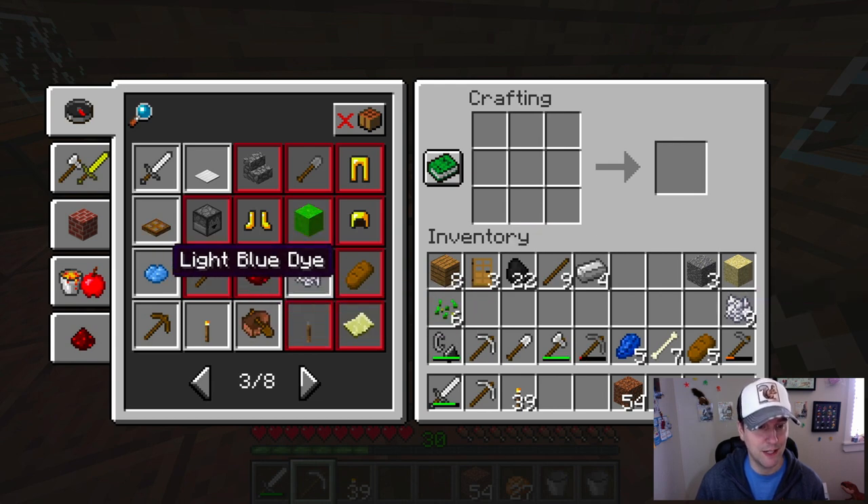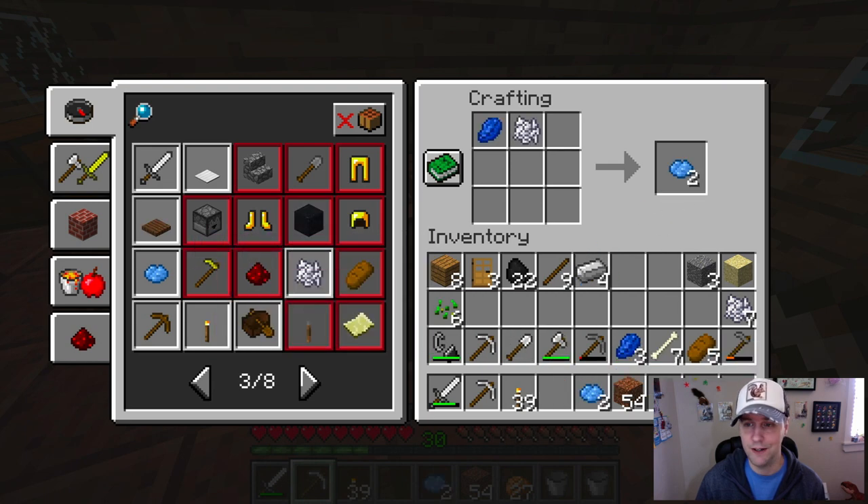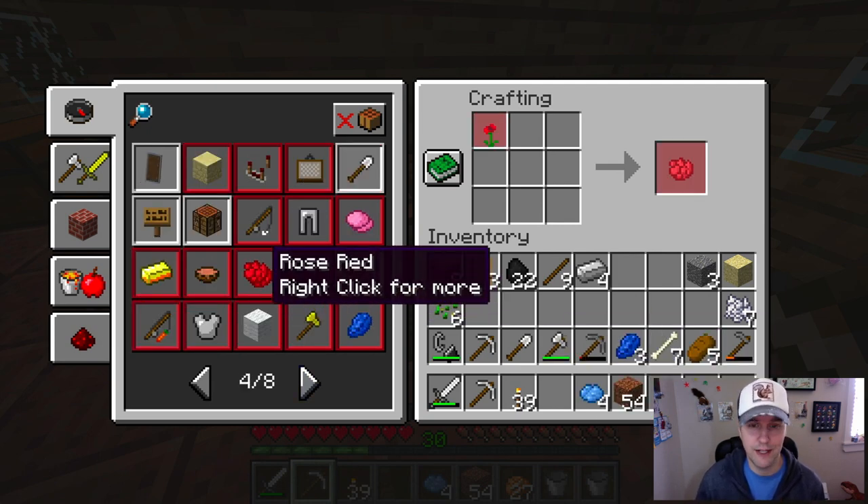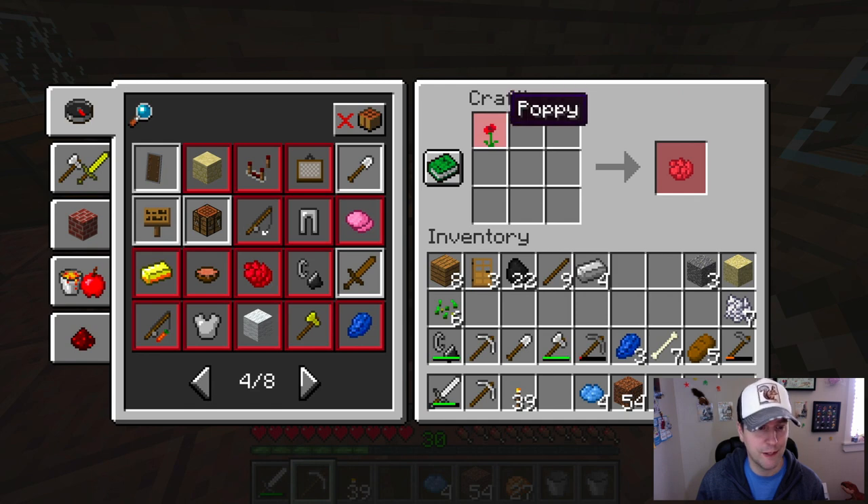Bone meal sounds delicious! Let's make a few bone meal and then I can start making some dye. Oh, light blue dye — I'd like a light blue dyed sheep, that would be fun. Got that ready to go, I'll make an extra one just in case. What other options do I have? Oh, rose red — looks like I'm going to have to find a poppy.